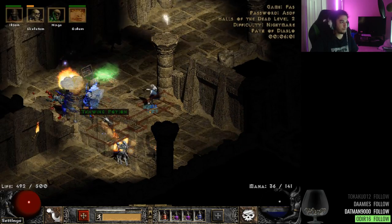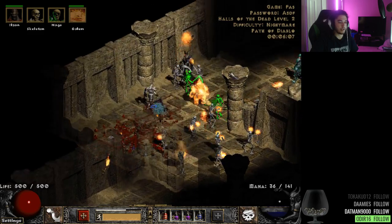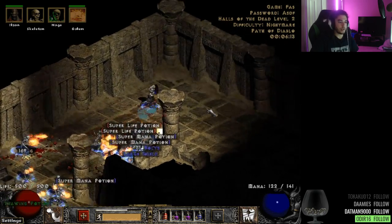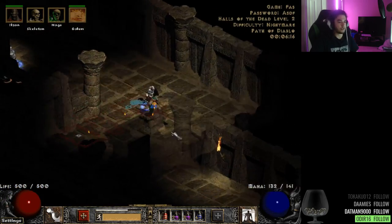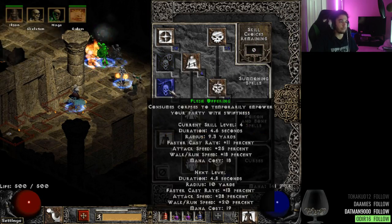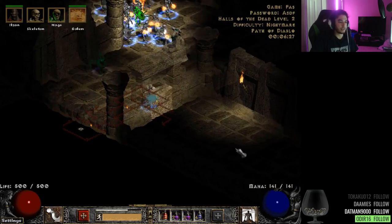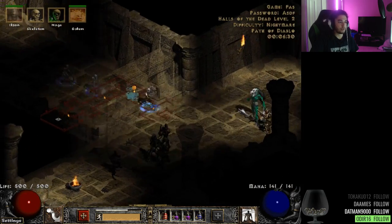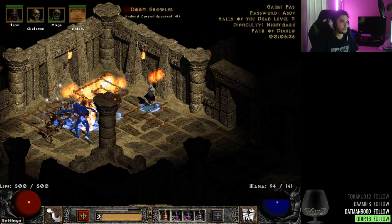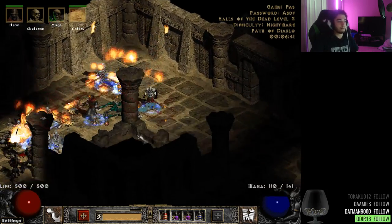I'm going to need to spec Desecrate at some point so I can get extra corpses — I haven't gotten into that yet because I want to max out these guys first. The playstyle is: you use Convocation — I've got one point in it — along with Flesh Offering and Bone Offering, though I still need to get the key binds sorted. Convocation is basically like a teleport on about a 10-second cooldown that pulls all monsters on top of you, similar to Path of Exile. You can see here — I pop onto a rare's face, lower his resistance, and the minions single-target him down.